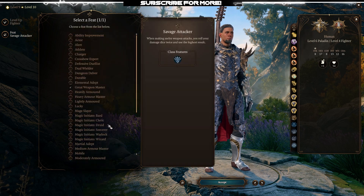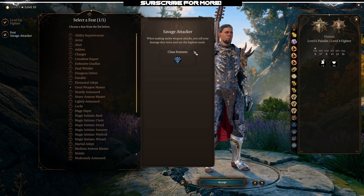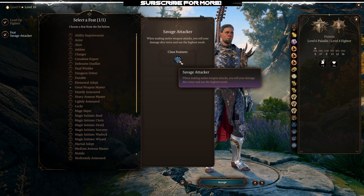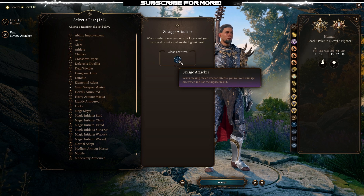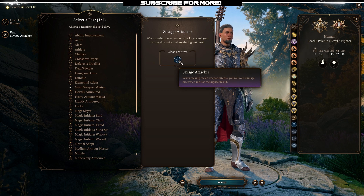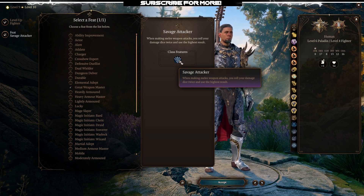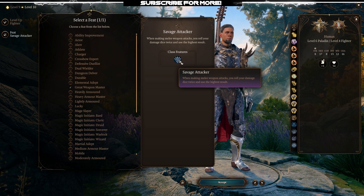For the feat I grab Savage Attacker: when making a melee attack you roll your damage dice twice and use the highest result. This is very valuable because I want as much damage as possible. Combined with Great Weapon Fighting rerolling 1s and 2s, this ensures our damage is really high in general. This is why we can deal a lot of damage in almost every attack even without crits — this build stays relatively strong where other paladin builds fall off when smites are down.